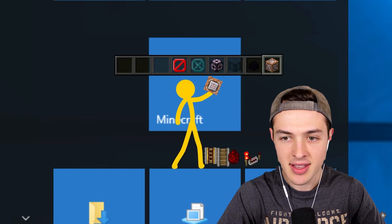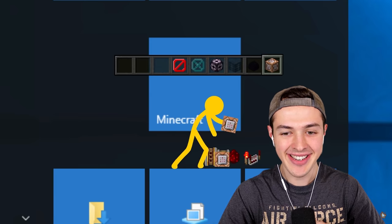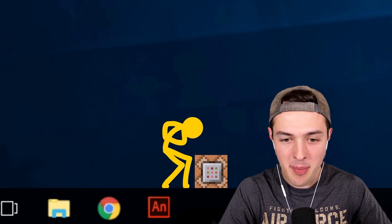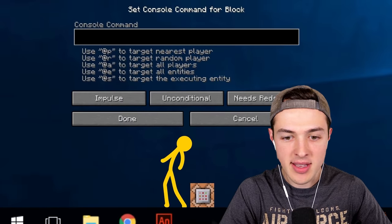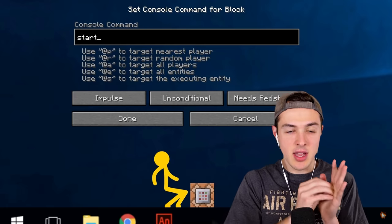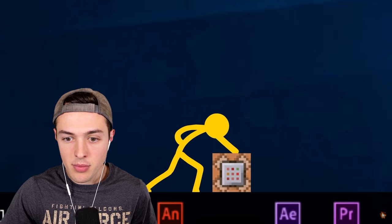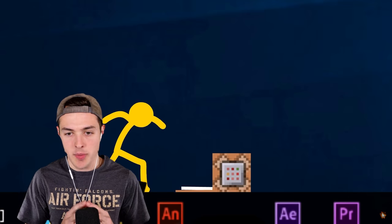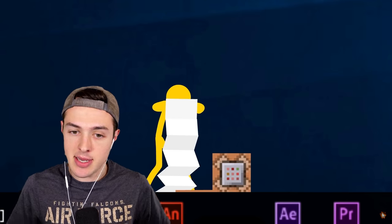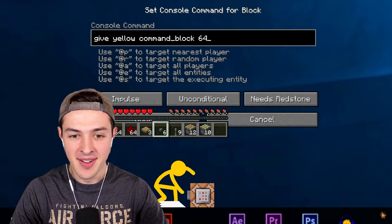He's going down. Got the dragon egg, and now he has discovered commands. I don't know if this is going to end too well. We just collected them all — it's just yellow, though. Yellow now has all of the power. Yellow opened up the console command. He can do anything with this — give itself anything, go into different game modes, obviously kill everybody, set up a repeating command block. There's a manual inside of it — I never knew that, that's actually kind of cool. Give yellow 64 command blocks. You're crazy.